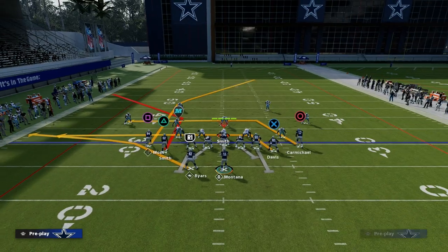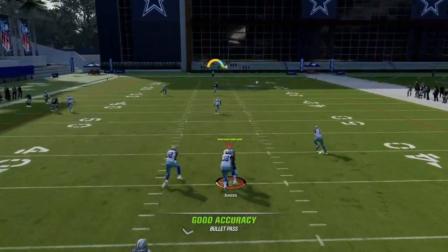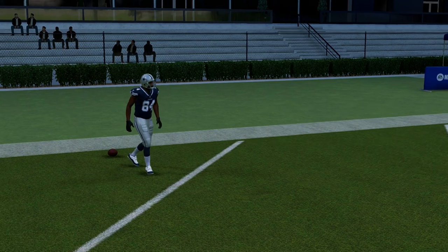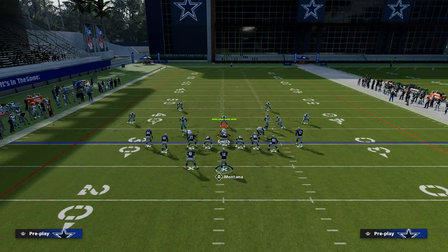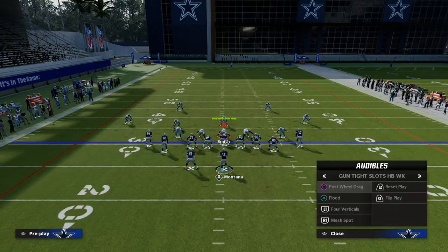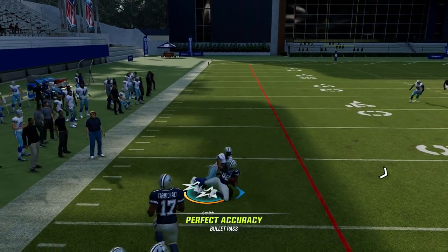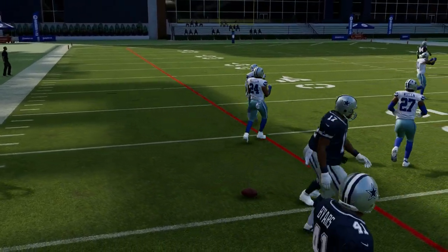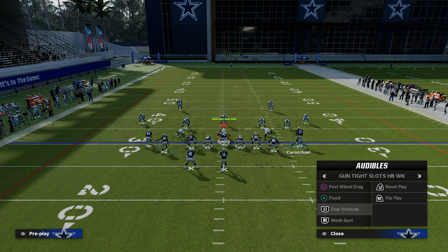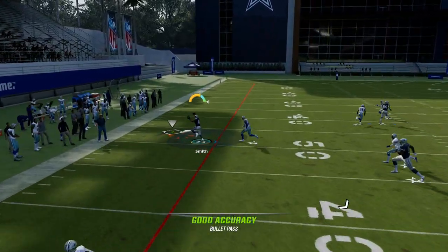We put this safety in a deep half, and this is why the post is so good. That skinny post is now isolated and will cook that coverage over the top for a touchdown every single time. It puts them in a position where it's really hard to guess right — it's really difficult for them to be consistently correct in how they defend you. You can also just hit your post route or drag routes. Now that you have a power play with just one hot route, you can snap the ball and be very effective attacking the left side of the field.